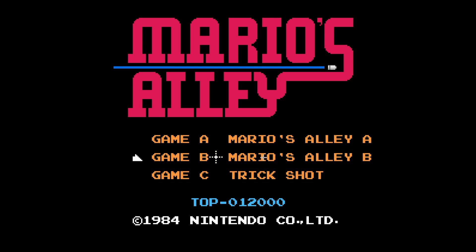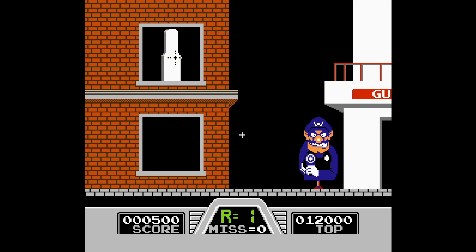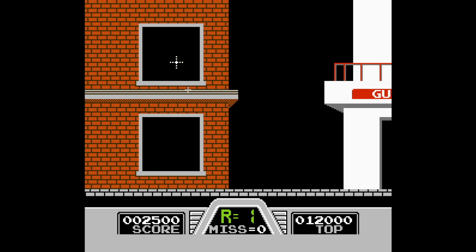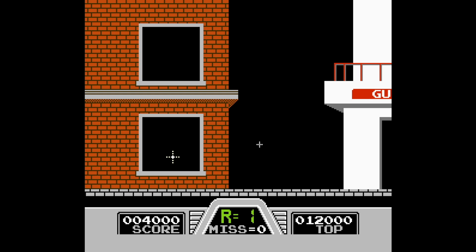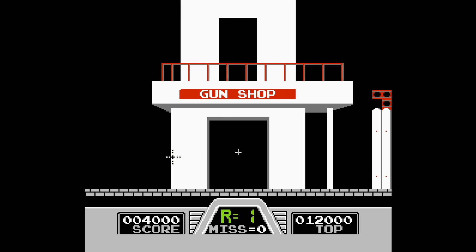Oh no! All right, here we go with Game B, Mario's Alley B. Now this is where it's a little bit more fun in my opinion. Enemies will appear in more random spots, and you've got to shoot the bad guys quickly and not shoot the good guys. You can shoot the good guys and things will go bad pretty quick. You want to be careful — don't shoot the princess. If you can imagine using a light gun for this, it is definitely a lot more fun.